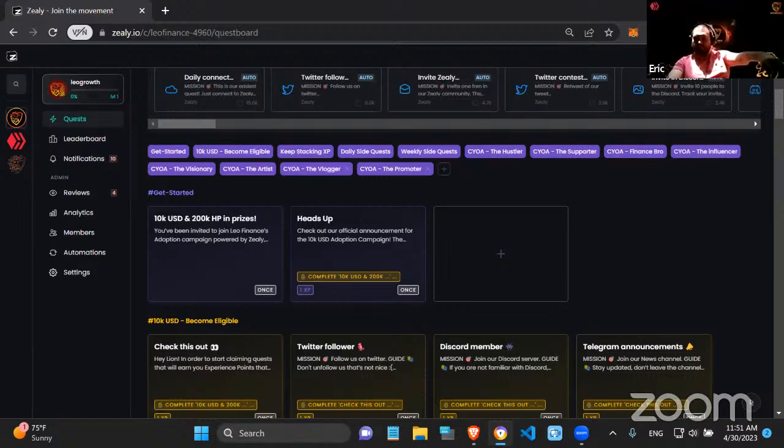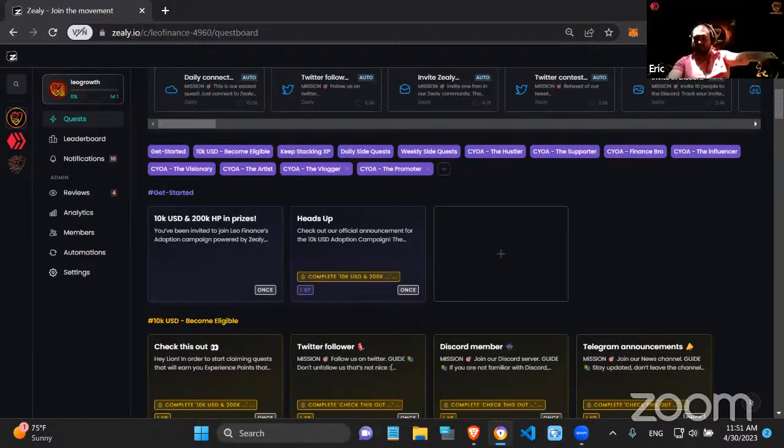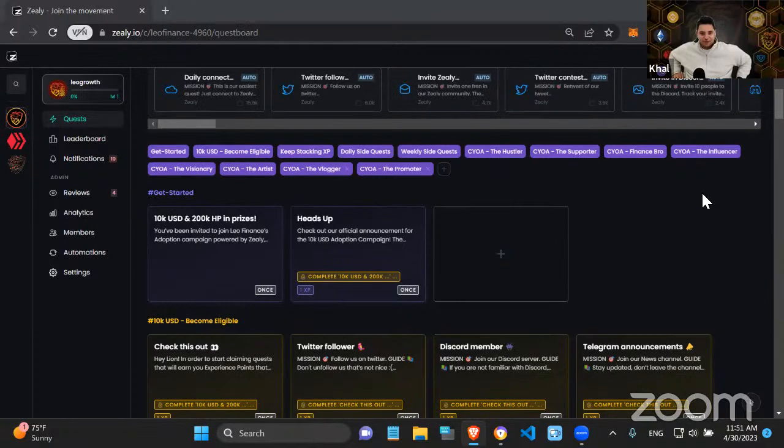That's pretty much it — it's crazy how big this all is. One of the best parts is the side quests — it really feels like a video game. There are main quests to focus on plus generalized stuff, but giving people the ability to dive deeper on what they're good at is huge. We were expecting maybe three or four categories but ended up with eight very specific ones.